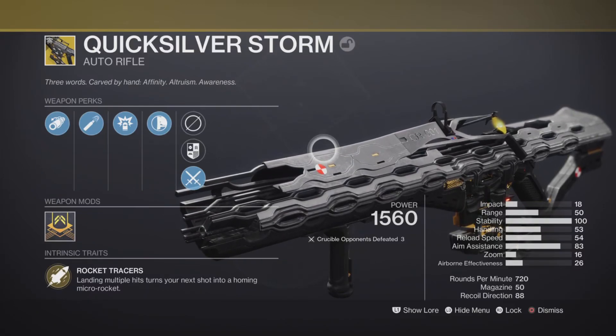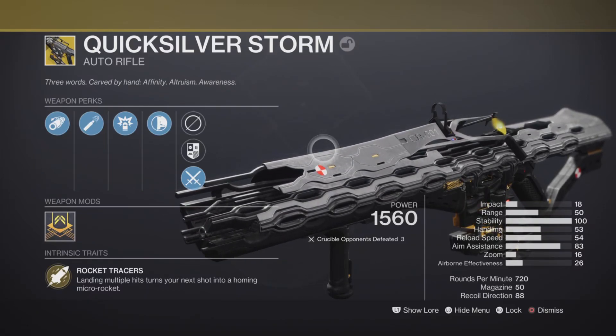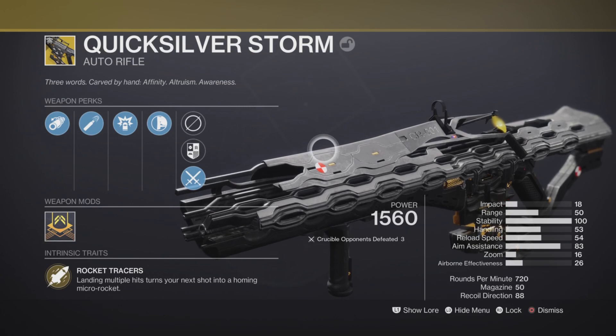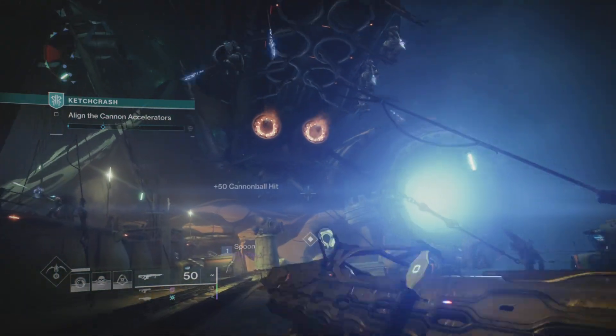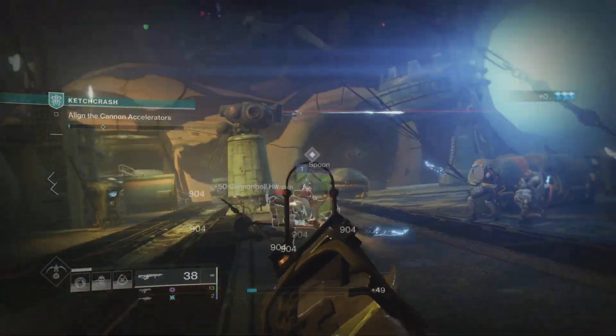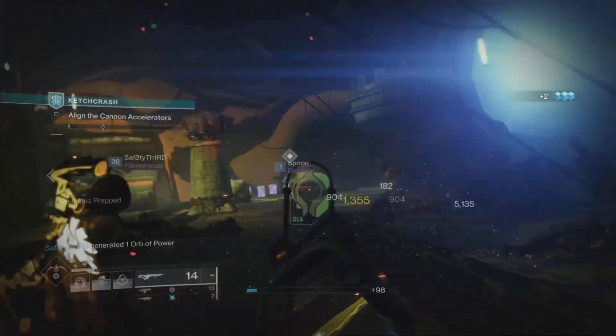Quicksilver Storm is an exotic weapon that you can purchase from the Lightfall plus season pass DLC. How much are you asking? About a hundred dollars — you have to pay for this weapon. Yes, a hundred dollars. I don't really know what to compare this weapon to, so I'm just going to say landing craft.